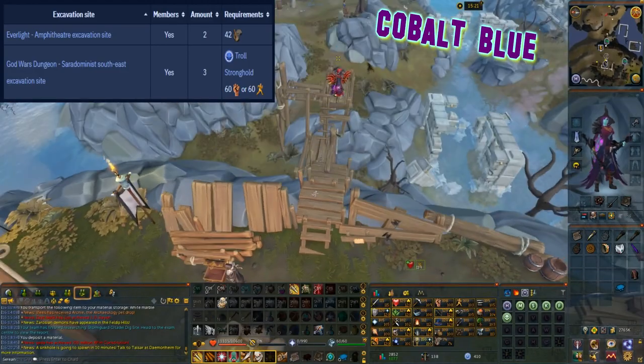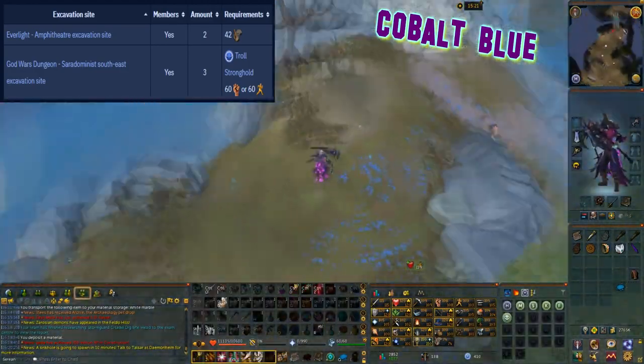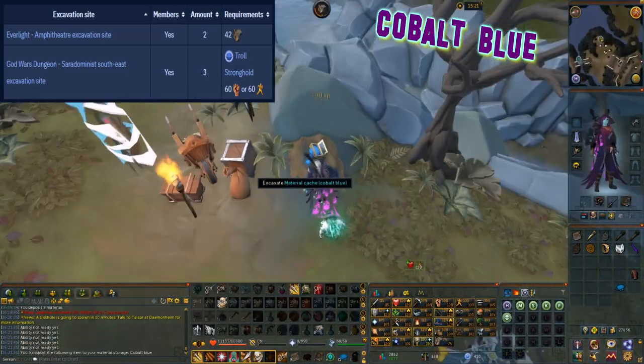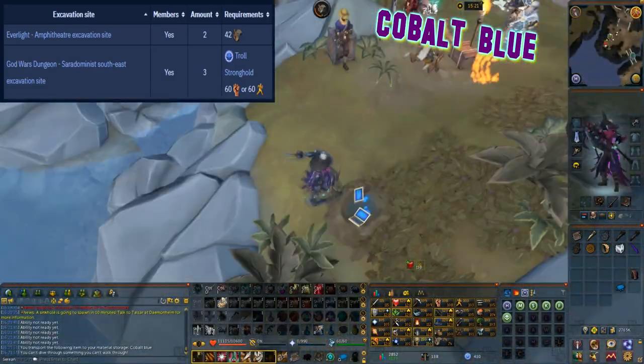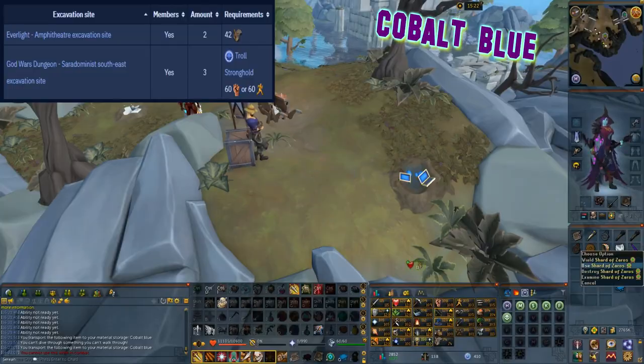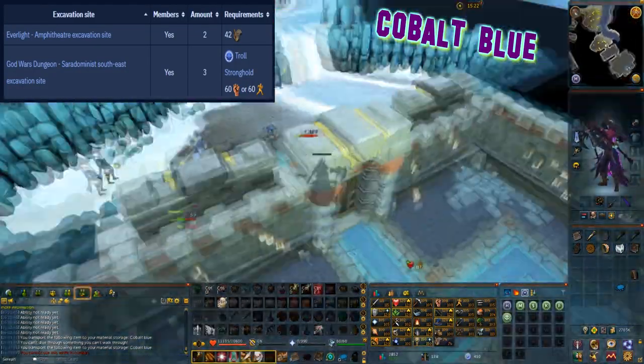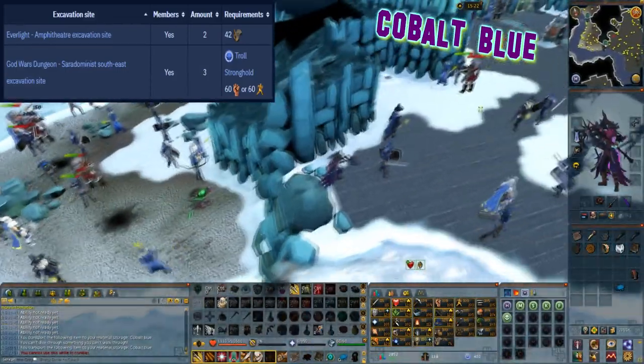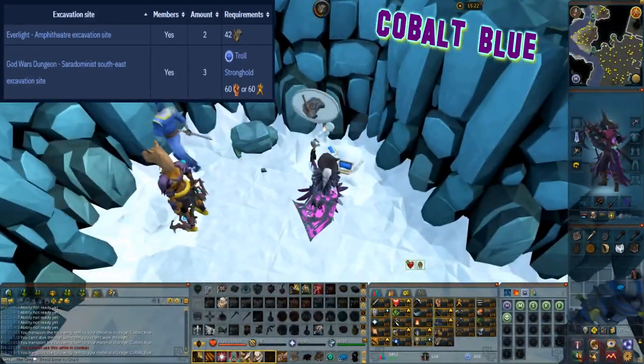This material can be excavated at level 48 arc and can be found at two locations. The first location is at the everlight amphitheatre excavation site with two caches. The other location is at the god wars dungeon Saradomin south east excavation site, however the troll stronghold quest needs to be completed as well as either 60 strength or 60 agility.